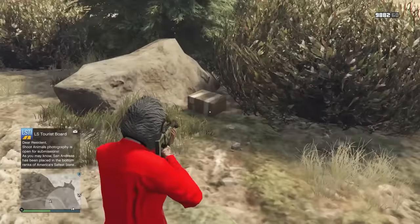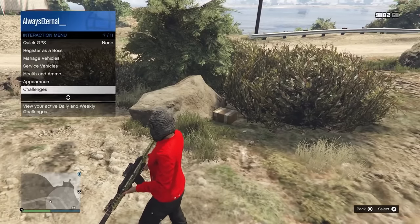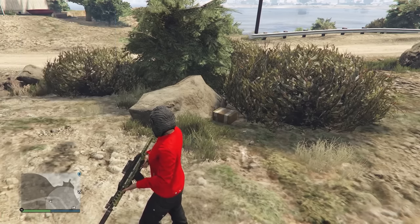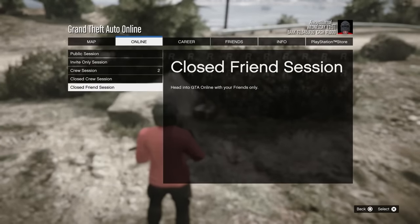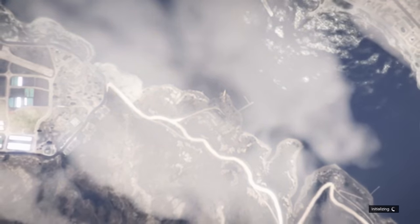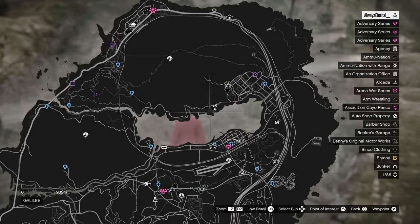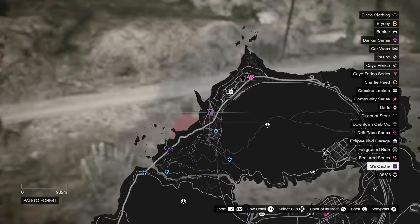You've probably tried to do G's caches in your lobby. These are a pretty decent way to make money as a low level, and sometimes I feel like an idiot because I can't actually find the hidden cache. There are two things you can do in this situation: number one, you can find a new session and it will change the location of the G's cache, or two, go to gtaweb.eu — it actually shows you all of the possible spawn locations for every single G's cache.